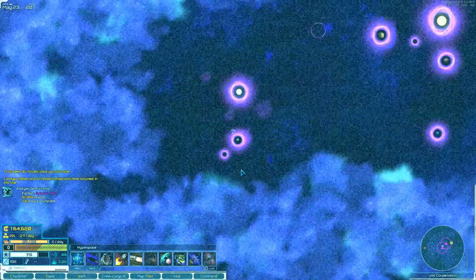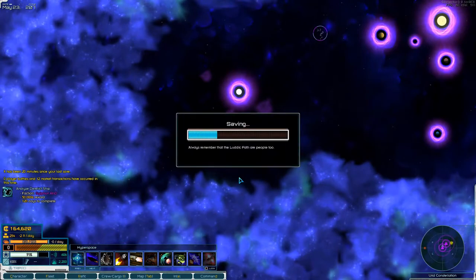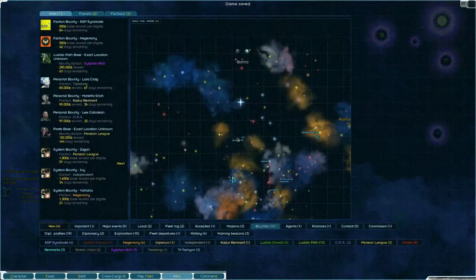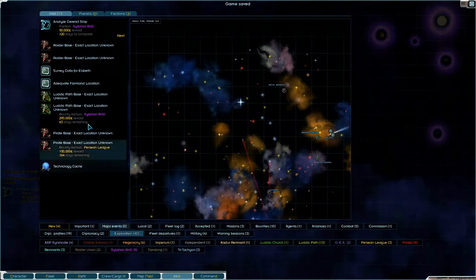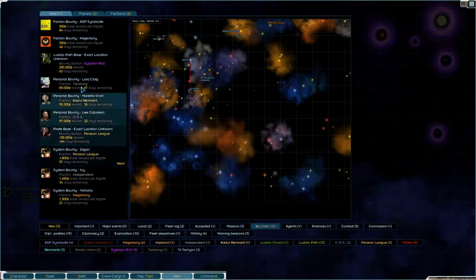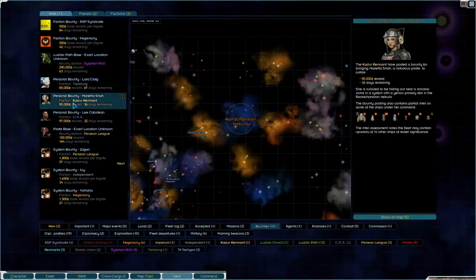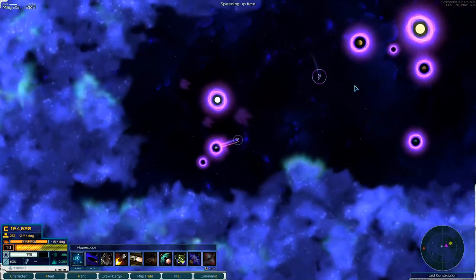Analyze derelict ship for 50,000. Let's just take a look at these, because there were a few analyze derelict ship contracts. Wow, that's too far away. What about bounties — 85,000? I think exploration is our way forward right now.